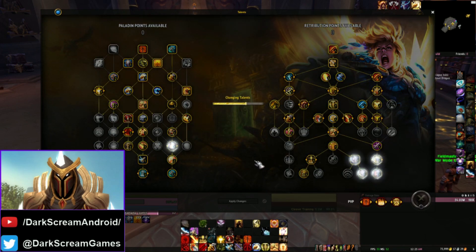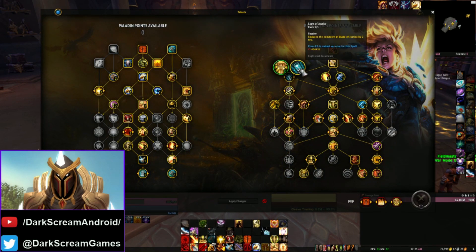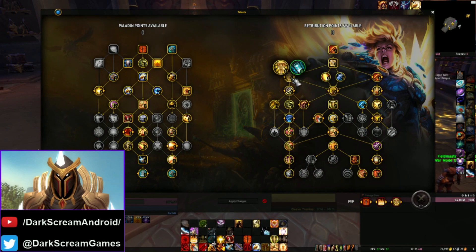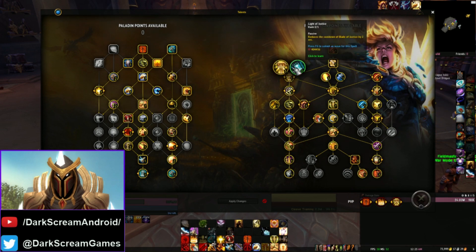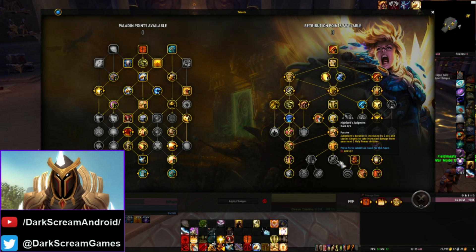It'll take a lot of tweaking and simming to see which options actually work better. Depending on how you've built it, it might make more sense to have a frequently cooling-down single Judgment that puts three debuffs and gives two Holy Power, or a less frequently cooling-down Judgment with two charges and one, two, or three debuffs — giving quite a lot of modularity on the class. This might also change depending on your stat levels; I'm blessed with nearly 4,000 haste, but if you're lower you might have more dead GCDs as your abilities won't cool down as quickly and you won't get as many Crusader auto-attack procs.